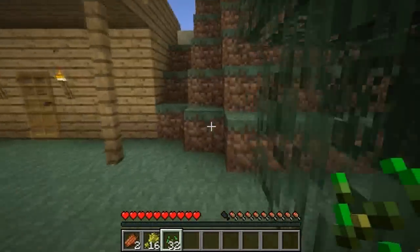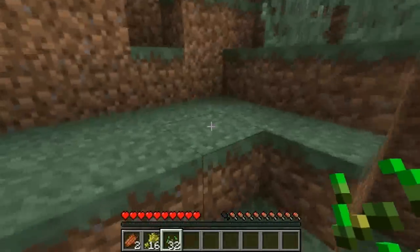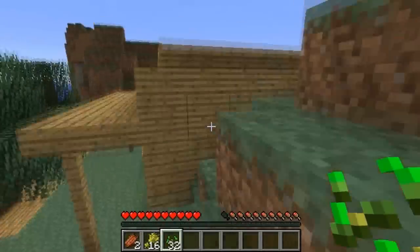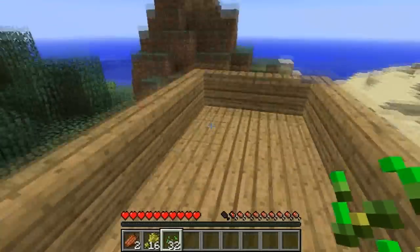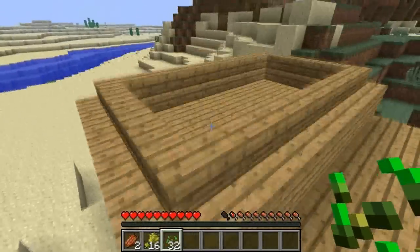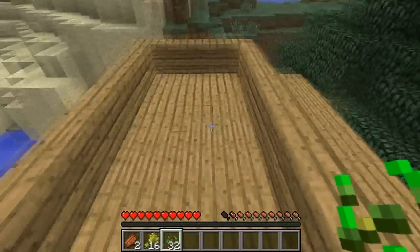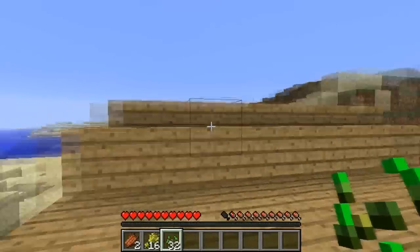I'll come over here and show you guys the last part. This is my garden shed. I think I made it look kind of nice - you can see I put stairs on the top here so that it has a more rounded kind of top ceiling. I like it personally. Inside I was debating on filling it in or not. I decided not to because for some reason I like that more.